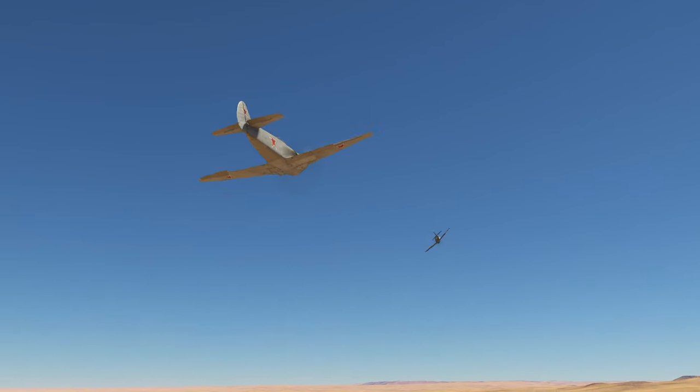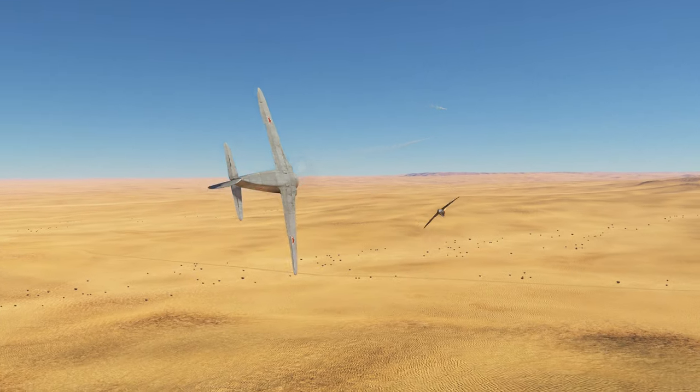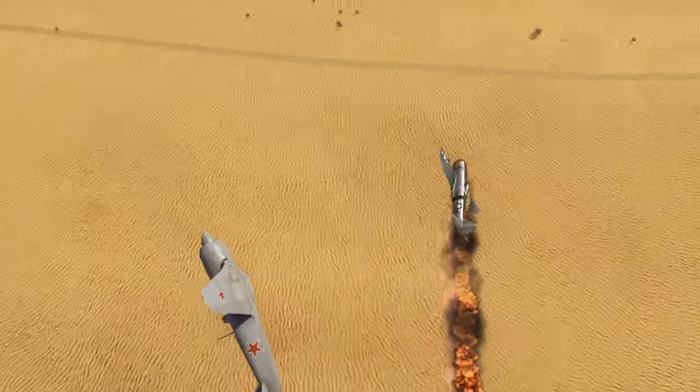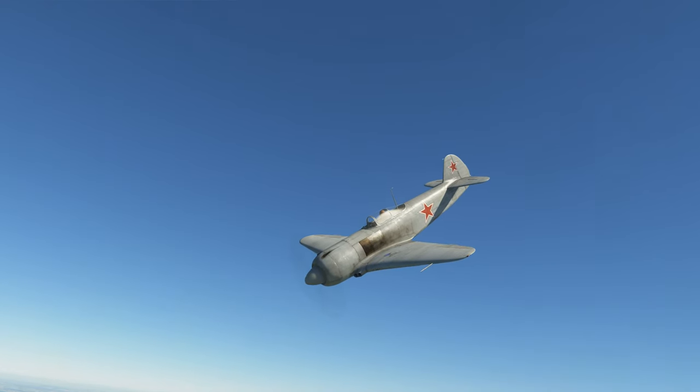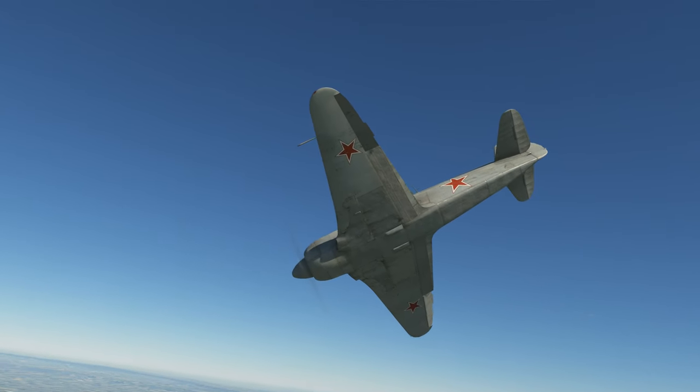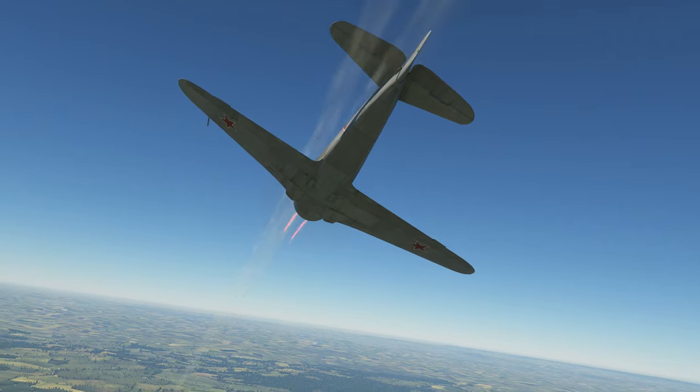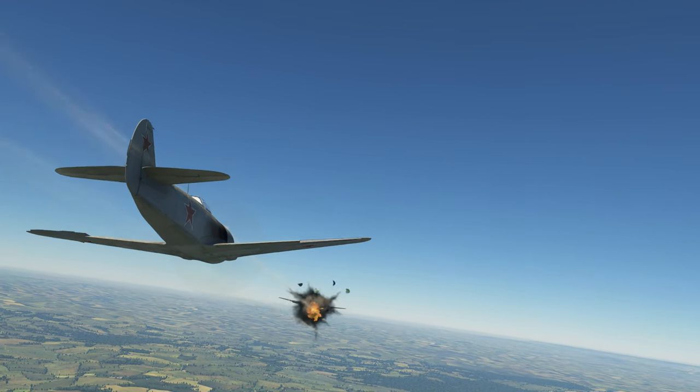What you cannot possibly complain about is maneuverability. The Yak-3U needs only 18 seconds to turn, which is faster than most of its opponents in possible dogfights. And you can make them go into a dogfight with you by using your engine that, if you so wish, can speed you up to 700 kph in horizontal flight. In all other cases, this is still the good old Yak-3 that, thanks to a new engine, lasted all the way until the end of the piston engine era.